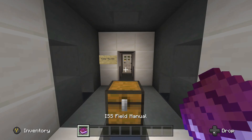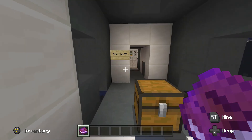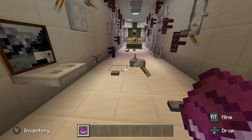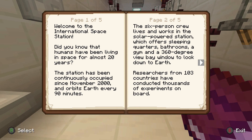We do spawn in creative and we are given this book — the field manual — by Dr. Ed... whatever, I don't know what it said, but we have no time for that. Oh my, there are objects floating all over the place. We should actually read this first. 'Welcome to the international space station. Did you know that humans have been living in space for almost 20 years? The station has been continuously occupied since November 2000 and orbits Earth every 90 minutes.' Interesting.